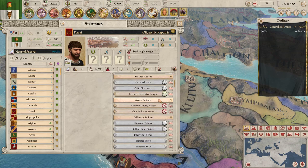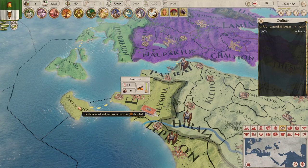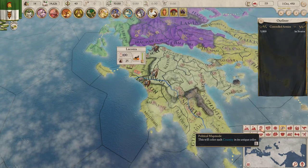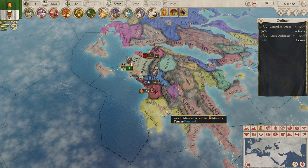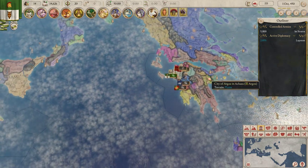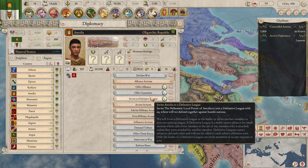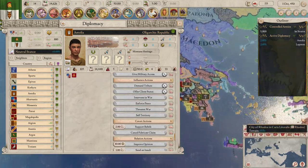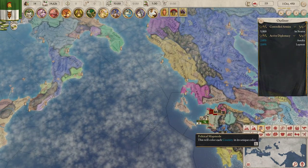We want to start fabricating claims on people. Going to the region — our province is that one. Laconia is there. So we'll fabricate a claim. Are you in Laconia? No. Hello, do you want an alliance? You do. We have an alliance. We also want to fabricate a claim on you for Laconia. You're guaranteed by Phrygia — well, hopefully they will collapse, or we'll see what we can do.